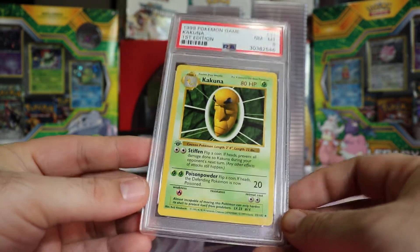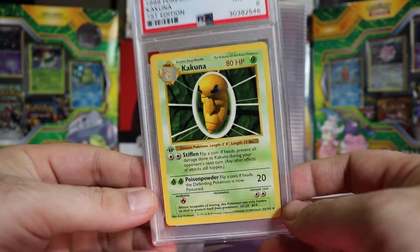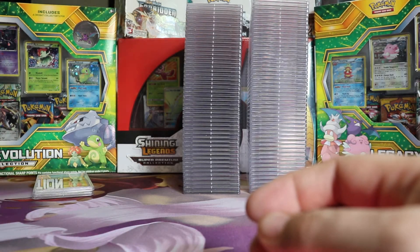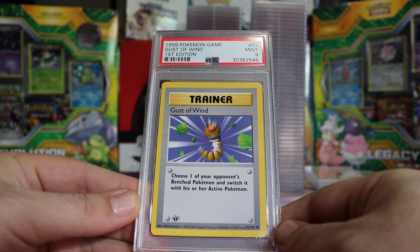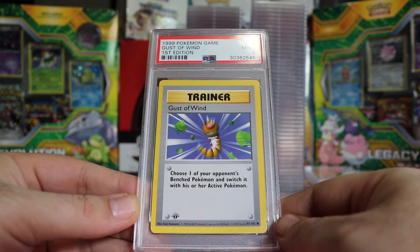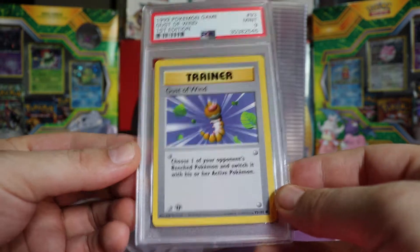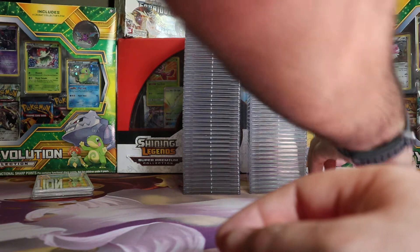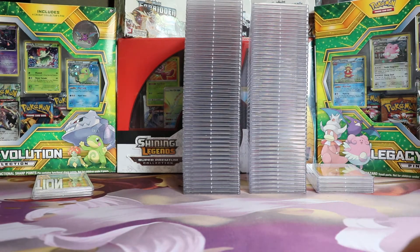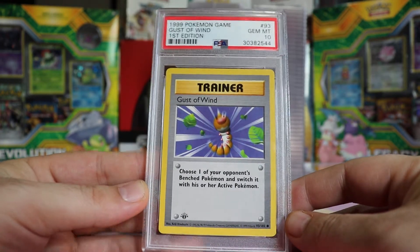Oh — an 8. First Edition Base Kakuna. An 8's not bad, but it's not a 9 or 10 — a little bit of disappointment. Next we have a Mint 9 Gust of Wind from First Edition Base. Pretty good. Next we have a Gem Mint 10 Gust of Wind, First Edition Base — very nice. And another Gem Mint 10 Gust of Wind, First Edition Base.